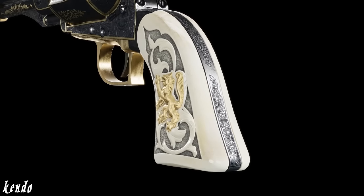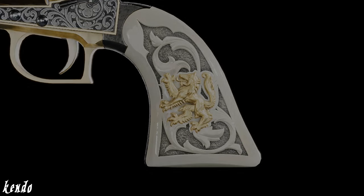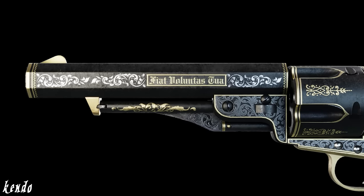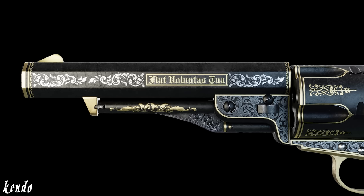This model is made complete by a set of carved ivory grips that feature a heraldic wolf plated in a gold relief, along with gothic print inlaid on each side of the barrel, which reads Fiat Voluntas Tua, translated from Latin as Thy Will Be Done.